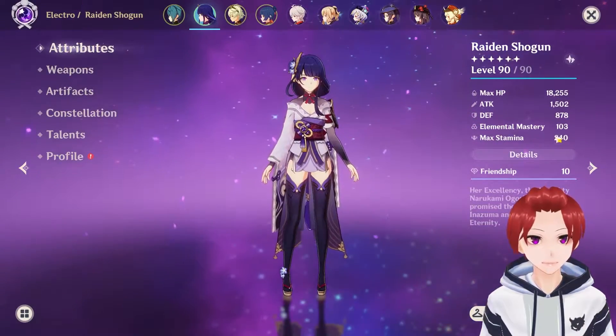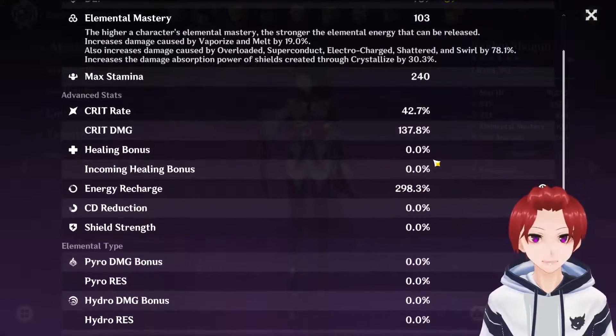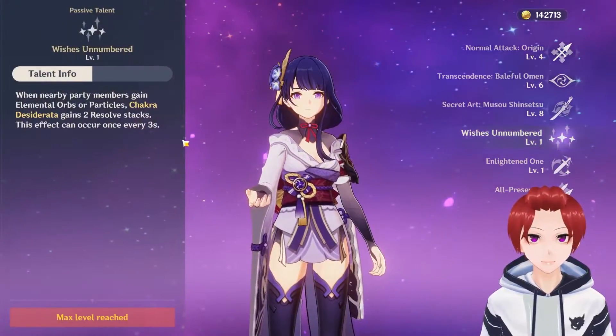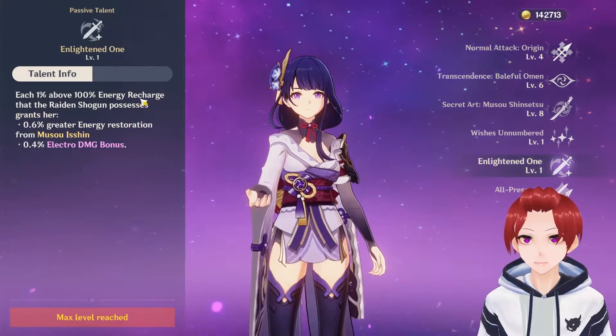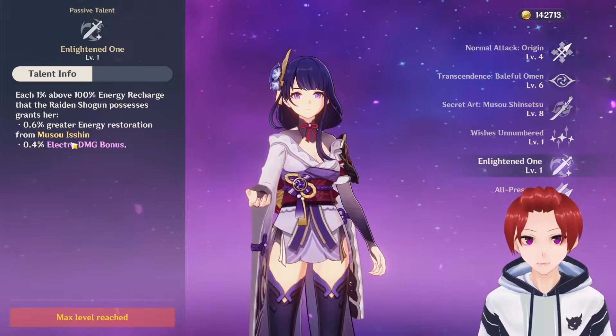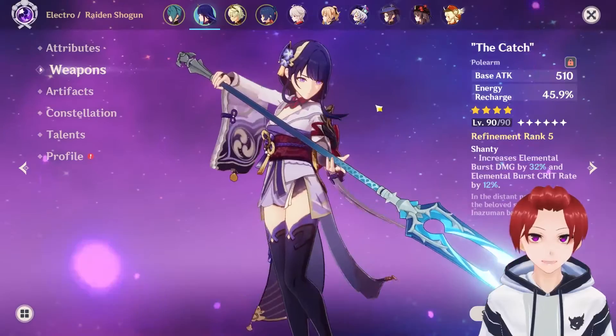Now let's look at Raiden Shogun and her stats. I did high energy recharge for her because, as you can see, her energy recharge after 100% — for each 1% she'll gain electro damage bonus — and for weapon,